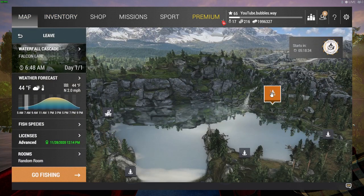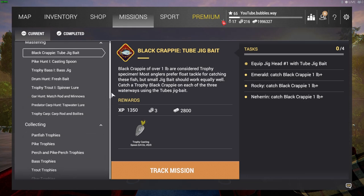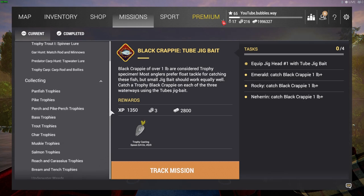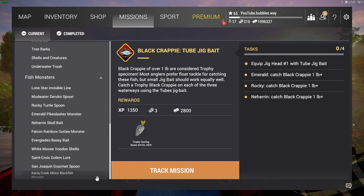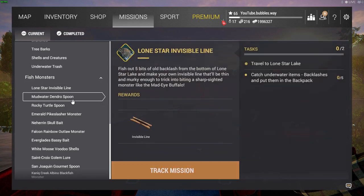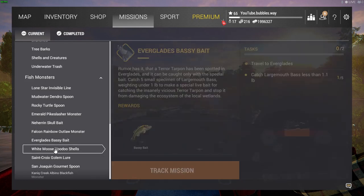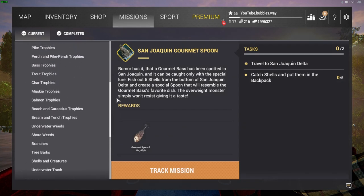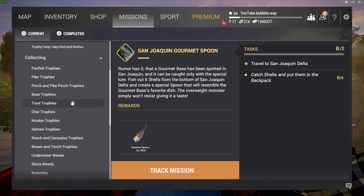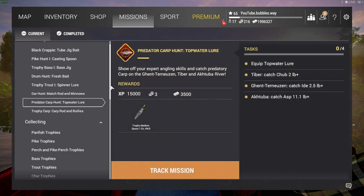We've done every mission all across Fishing Planet — you can check them out if you're interested. Anytime I do live streams I always use face cam and mic; anytime I make videos like this I randomly hit record, and they always turn out to be the best videos I've ever made — it's just quicker that way. So we have to first do a mission in here to get a certain bait, which we need to catch the Falcon Rainbow Outlaw monster. We need to get three brown trout, which gives us the bait, and then we use that bait to catch the fish monster.